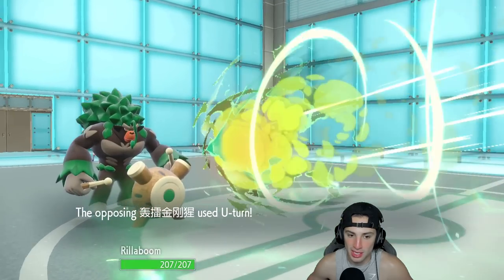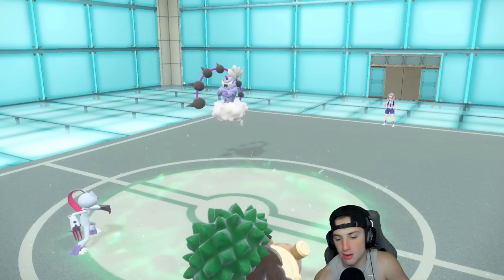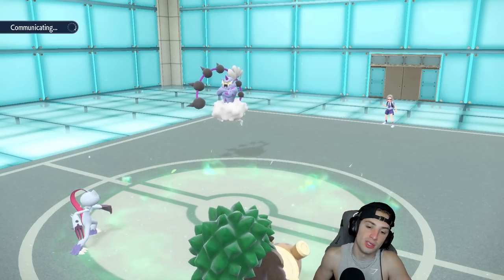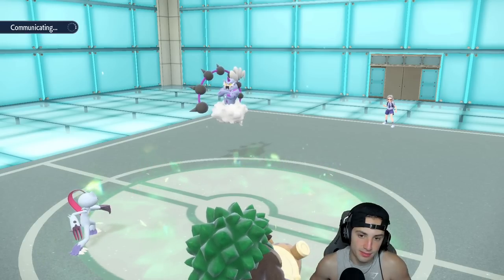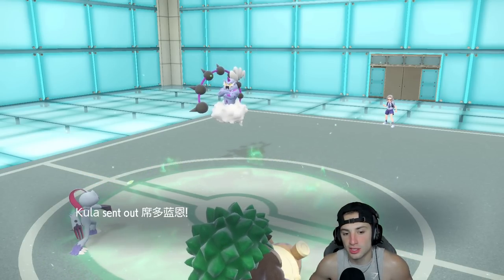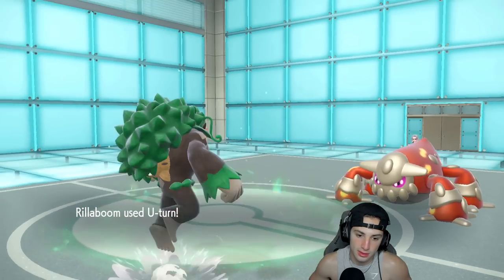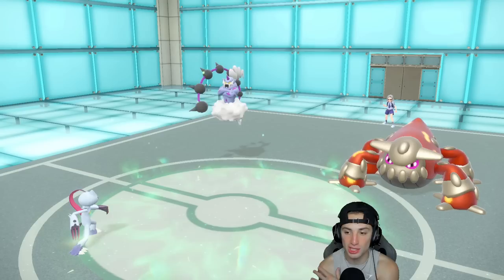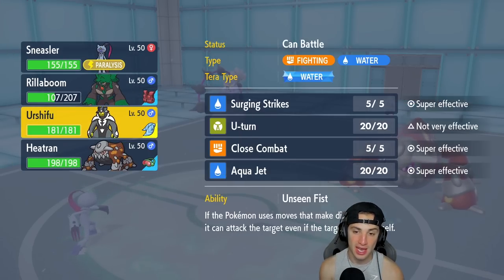I'm still outspeeding, which is awesome. They U-Turn me before I U-Turn them — it was a speed tie we won. I think it was Fake Out versus Fake Out but I got off the Fake Out turn one. They U-Turn out and I'm going to U-Turn out too. Sneasler is still rather fast thanks to Unburden. They bring out Heatran — this is where I bring out Urshifu and pose the threat of the water move to force a Tera or a hard swap.